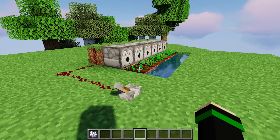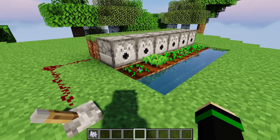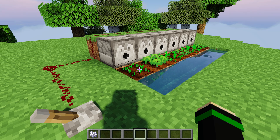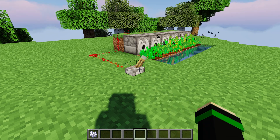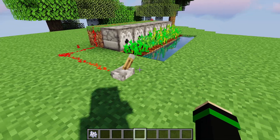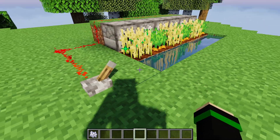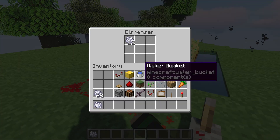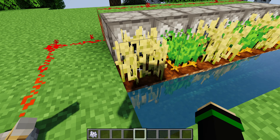If you have bone meal in the dispenser and the dispenser is facing a crop — this goes for pretty much any crop that will grow, such as saplings, seeds, pumpkins, whatever — it will activate the bone meal as if the player had right-clicked. You can use a timer to do it repeatedly, but it will not use bone meal if the crop is fully grown.